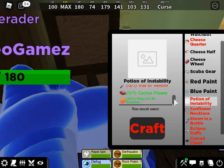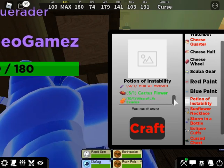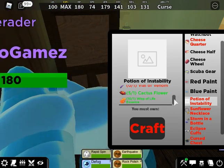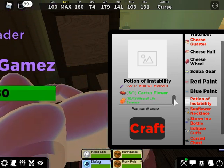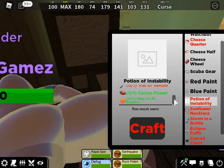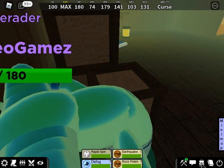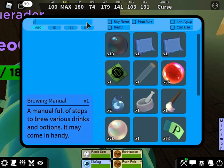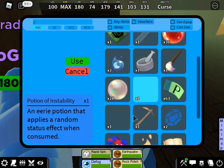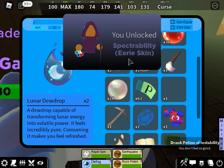For the cactus flowers, that one's pretty simple. All you need to do is have a water-type move or the move Sweet Scent, and use it on one of the cactuses around in the desert. Wait for the flowers to grow on it and simply harvest one. And then lastly, a wisp of life essence are those little red orbs found inside of the caves — just walk into one and collect them. It'll take a little bit of damage, but as long as you have full health, you should be fine. Then after you collect all four items and you have the brewing manual, you can craft the Potion of Instability. Once you have the potion of instability, you're going to want to use it on yourself, and then you will get the Eerie Spectrability skin.